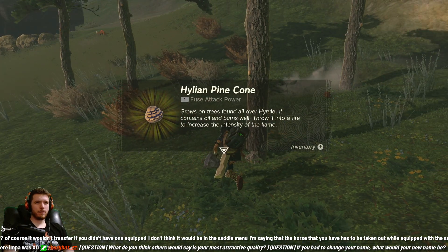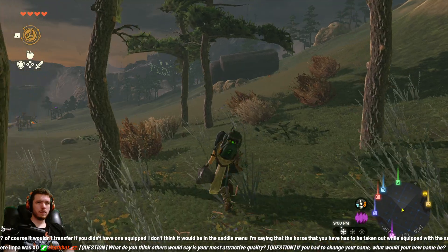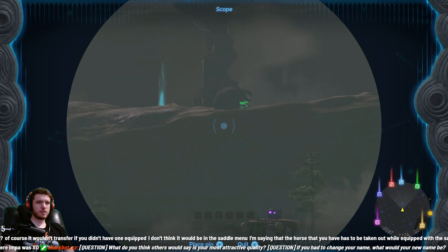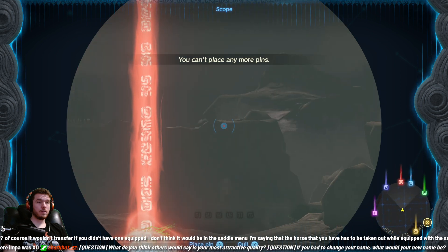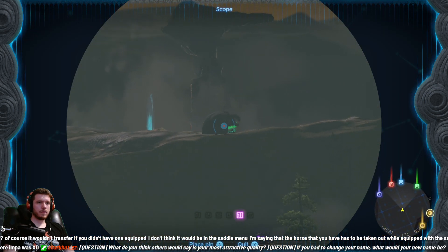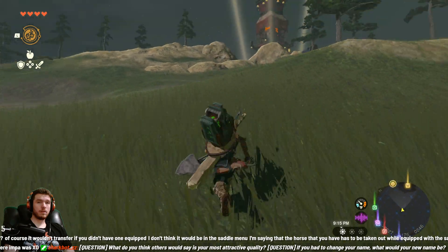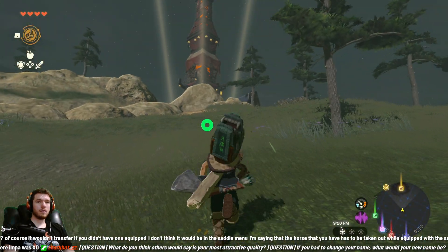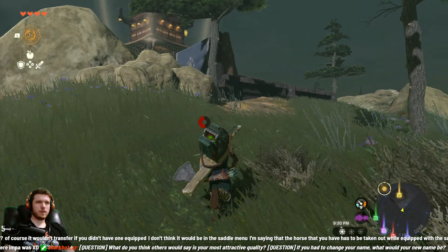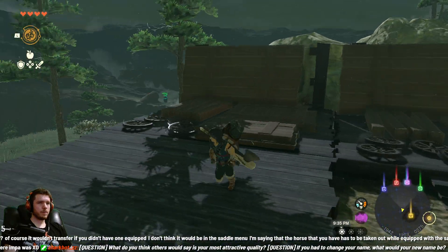A Hylian pinecone - throw it into a fire to increase the intensity of the flame. Get off the tree. More Bokoblins over there. Something else of interest - there's another shrine. Can't place any more pins - let's swap this one out. Hopefully there's another shrine right there. We're right on top of the yellow one. The yellow one is this building. So we'll be able to disable this one fairly soon, once we get over here.